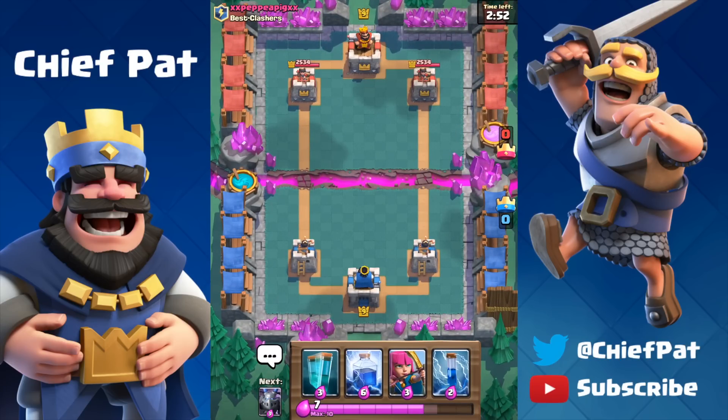Everyone's been playing the Cloned Lava Hound — it's just so much fun to play, and it's hard for your opponents to counter because it uses so many of their spell cards, whether it's the Zap or the Arrows, to break open the Lava Hound. It's just really tough to deal with, so I'm going to keep playing it today. I'm sure you guys have seen a lot of this on the leaderboard — let me know what you think about the Cloned Lava Hound in the comments below and how you like to beat it.